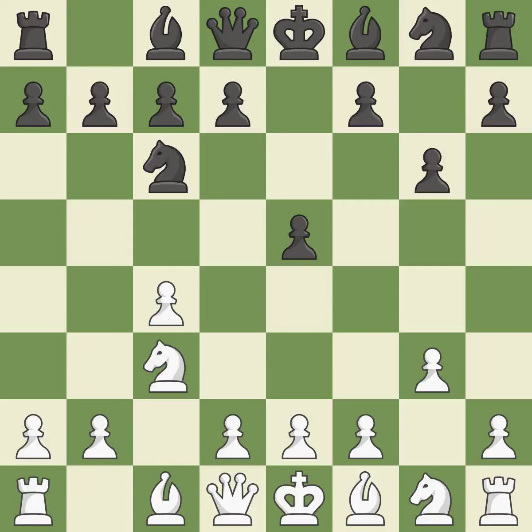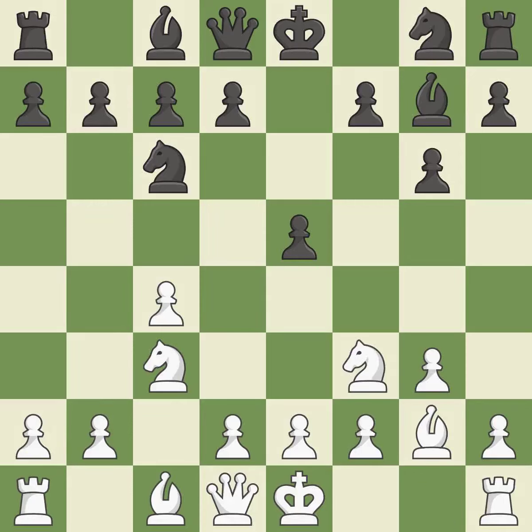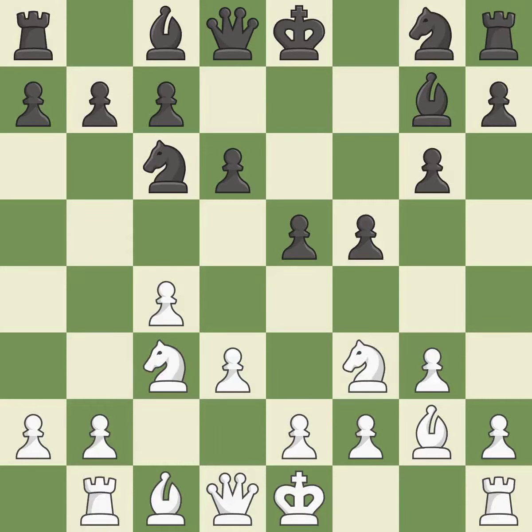The dark-squared bishop is getting ready to be fianchettoed to g7, where it will sit on the long diagonal. The fianchetto move Bg2 places the bishop on the long diagonal. The fianchetto move Bg7 places the bishop on the long diagonal. A knight moves out of its beginning square and into the action. The bishop is prepared to grow into a functional square. By moving a rook from its starting square, this activates it.